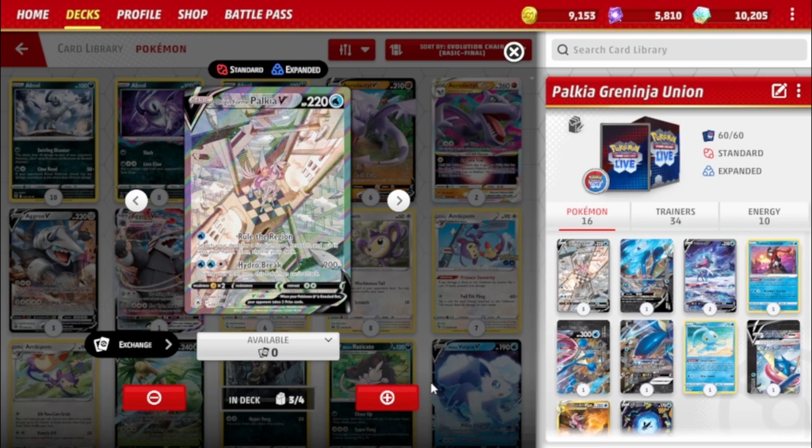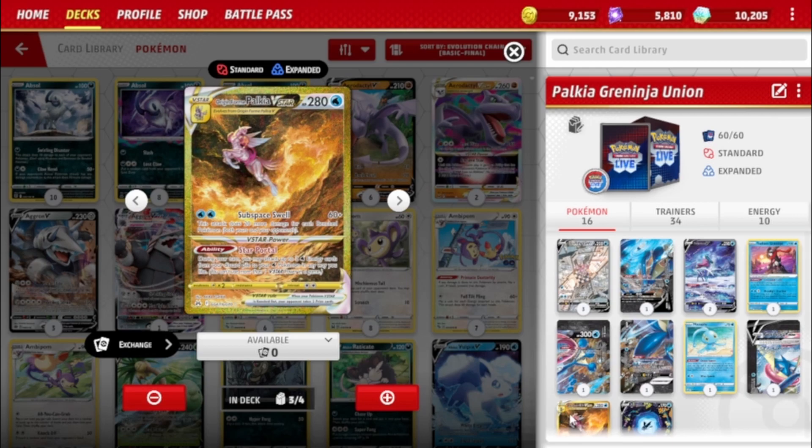We're going to start with Origin Forme Palkia V. Its ability lets you rule the region — search for a stadium — and then it does 20 to 3, but it can't attack next turn. The reason you'd want to use that second attack is if your opponent has a V-Star in their deck; otherwise we just want to evolve it into Origin Forme Palkia VSTAR.